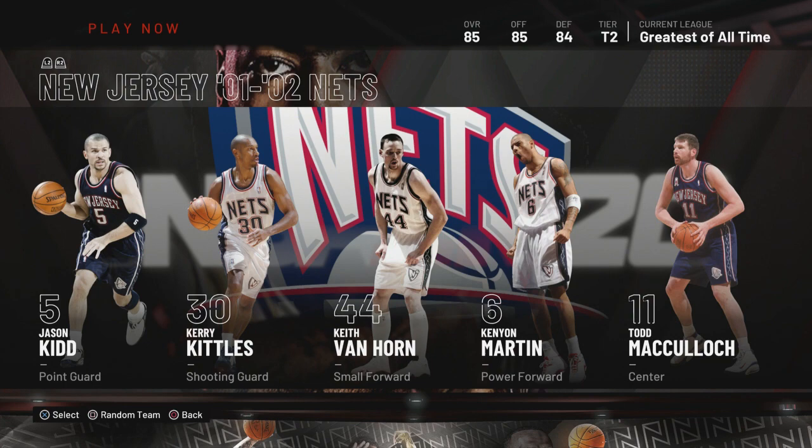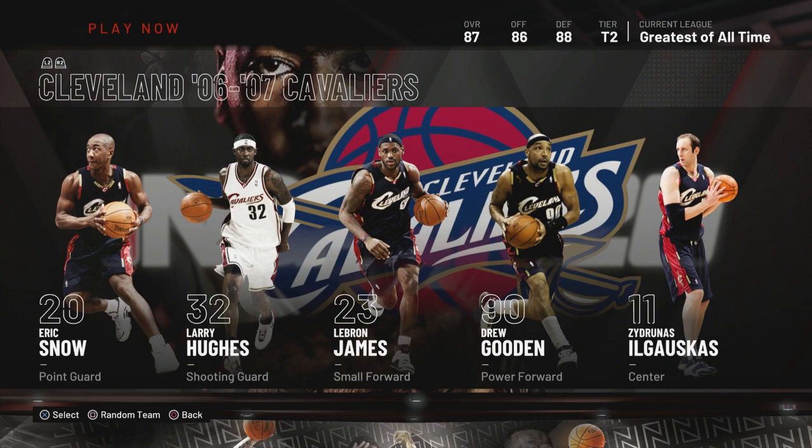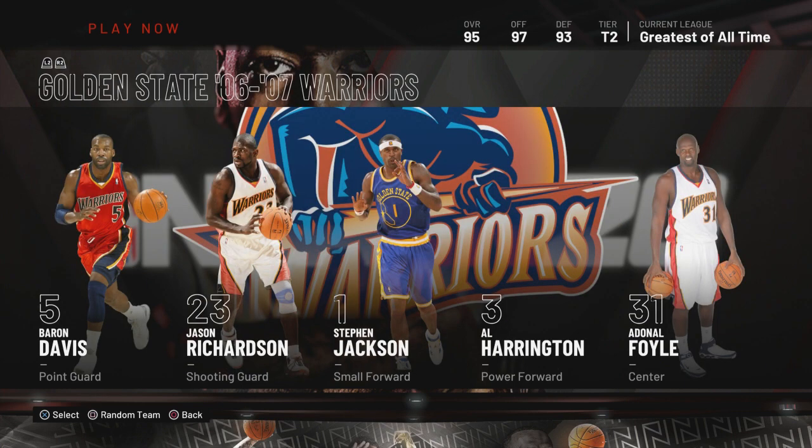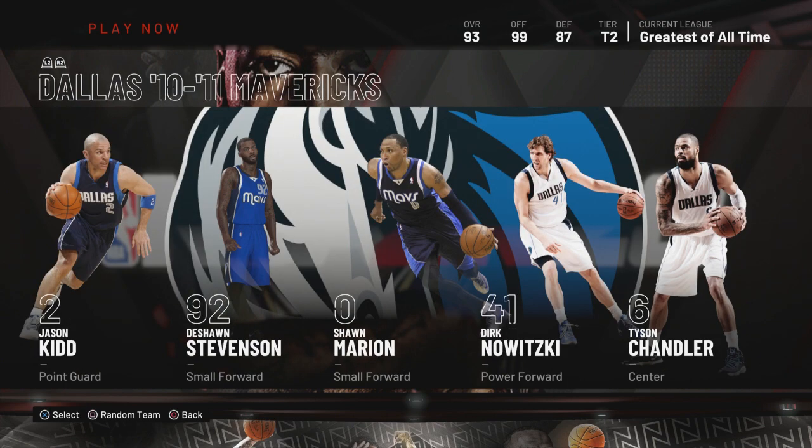'02 Nets — yes, you can use that team. '06 Celtics — most definitely, use that team. '07 — if you want to move up, use this team and put the shooter at the four so you can hit threes. '07 Warriors — hell yeah, use that team. I don't think people use this team but if you want to win, use it — you got all shooters. The Wizards — most definitely. '11 Mavericks — you can use that team but watch out for Dirk's risky shot because his jump shot is slow.